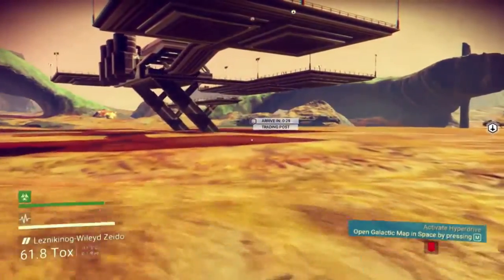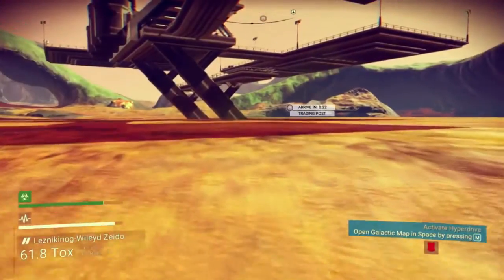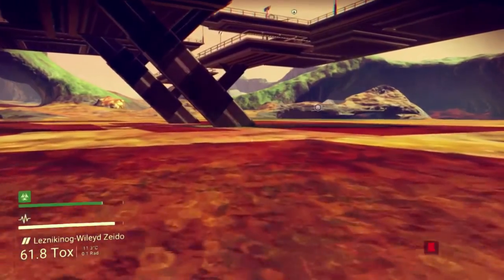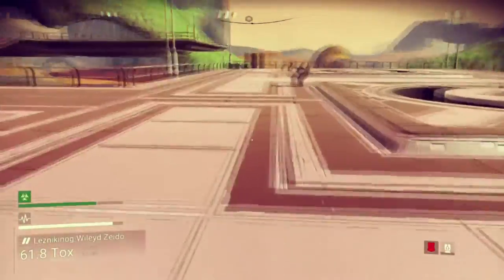This port is really annoying. I guess because it's a toxic landscape or something, but it's not really helpful to have it perched up like that without any easy way to get to it without the jetpack. They're all like that — all the trading posts are platforms.